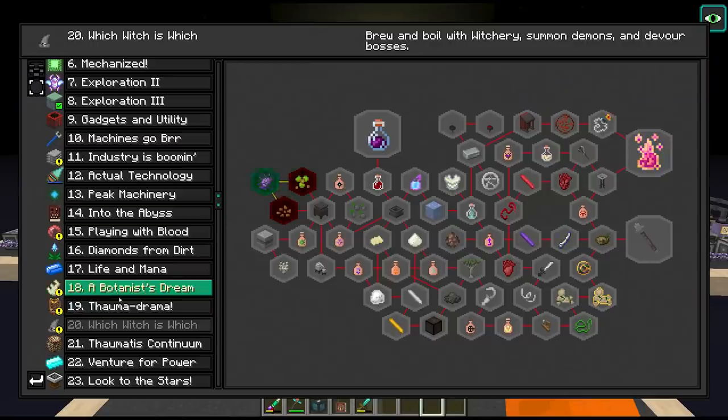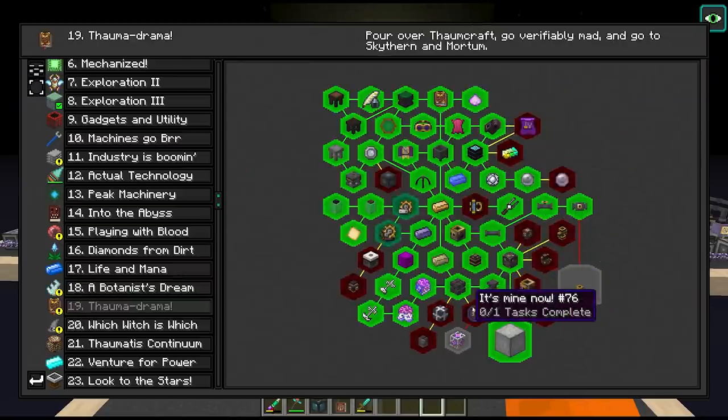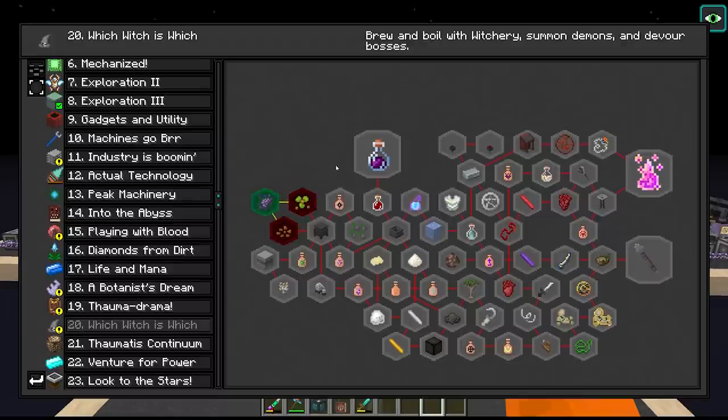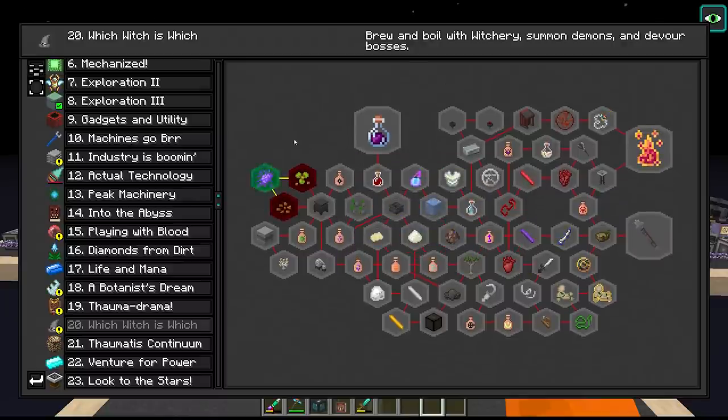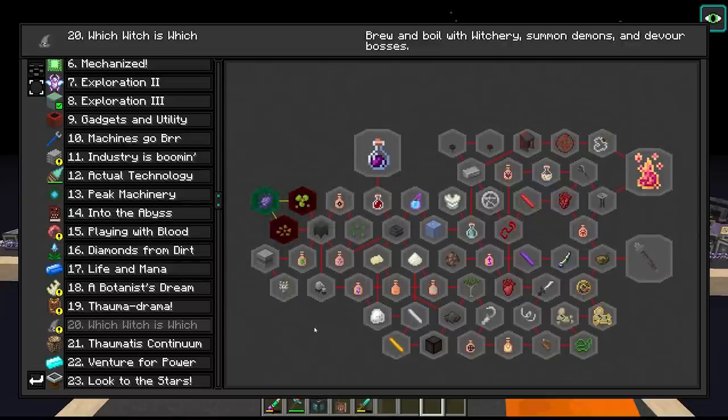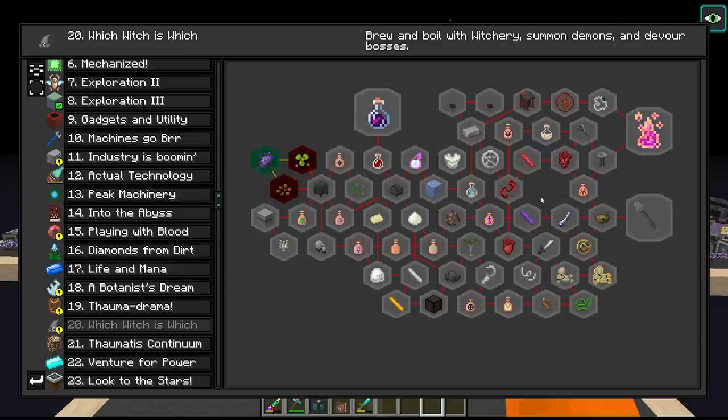Having a look at our quest book here, we are almost finished with chapter 19, Thorncraft, and in Mortem we actually picked up the item we needed to unlock bewitchment. So the goal for this episode is to progress through chapter 20 and make a start into this bewitchment mod. I've actually never played with this before so yeah, looking forward to seeing what this holds.